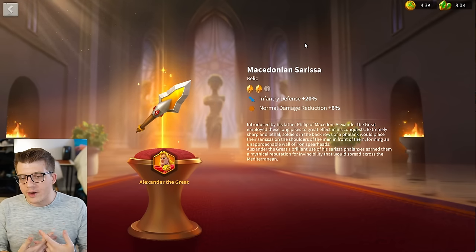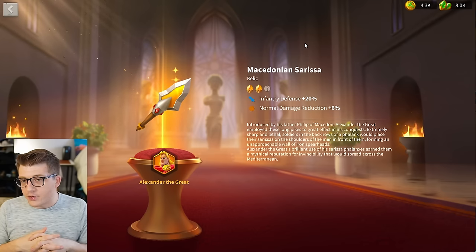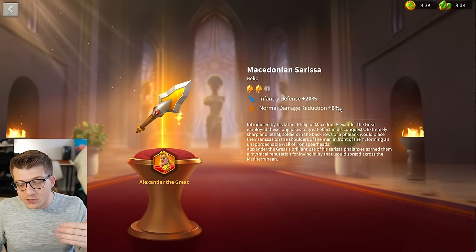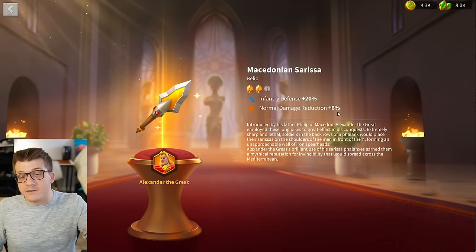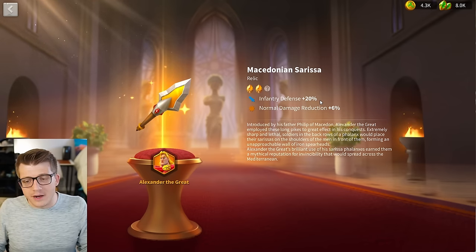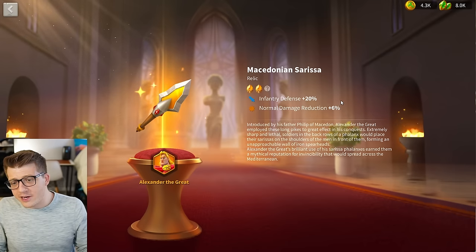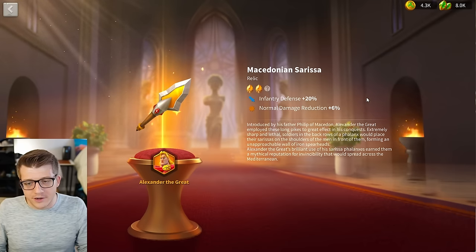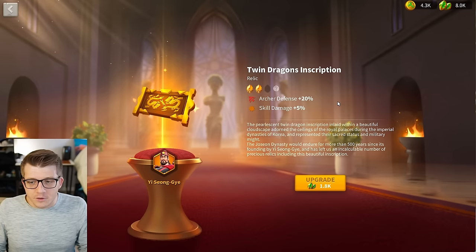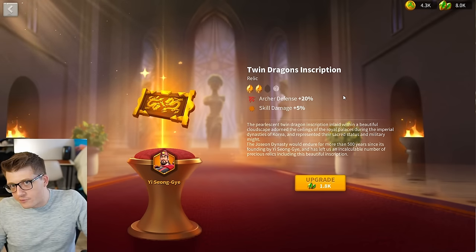He is the most meta viable out of any commander in the museum. The only other exception is Alexander the Great, and that is the second relic I think is worth getting even if you're a free-to-play player — only if you have Alexander the Great, of course. If you're running him with Liu Che behind Liu Che, then this is amazing. It's 6% more normal damage, which is good for your white numbers but also good for Liu Che's active skill and his smite damage. Plus 20% defense is amazing overall for infantry. Alex and YSG are the two best choices for free-to-play players.